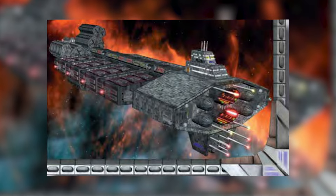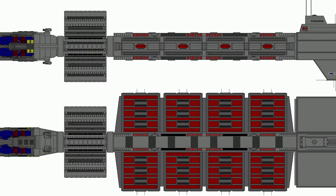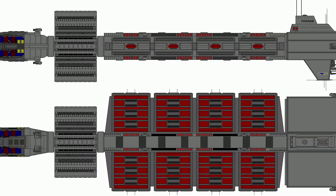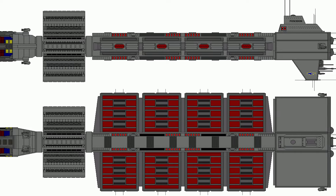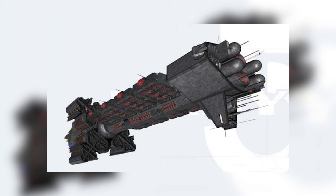The Poseidon class supercarrier boasts an impressive arsenal of weaponry, including advanced plasma pulse cannons and particle beam emitters. Its defensive capabilities are equally impressive, shielded by a state-of-the-art missile defense system used to intercept enemy attacks. Yet it significantly extends beyond firepower. The vessel's extensive hangar bays and docking facilities serve as a hub for 96 Starfighters and a diverse array of shuttles and support crafts, emphasizing its pivotal role in both offensive operations and logistical support.